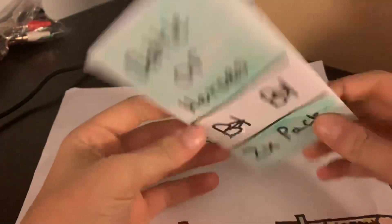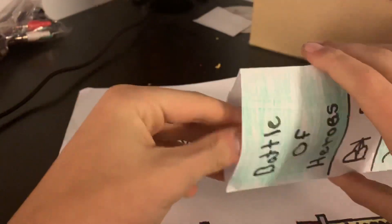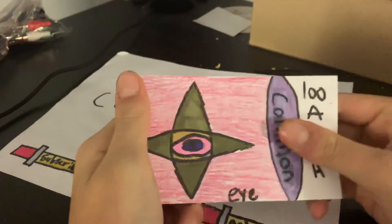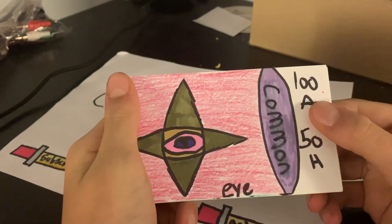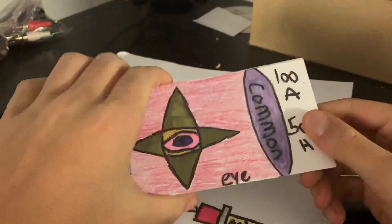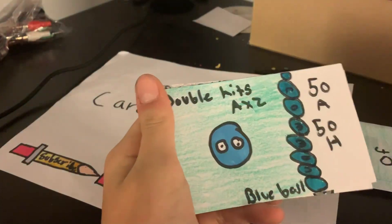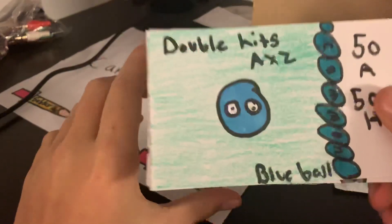I had a good idea about this x2 pack, so let's open it. Alright, we got a common already. So this is a common — it has 100 attack, 50 health, no super power abilities. This is a lot of cards to tell you the truth in one pack. Alright, we got a Blue Ball.